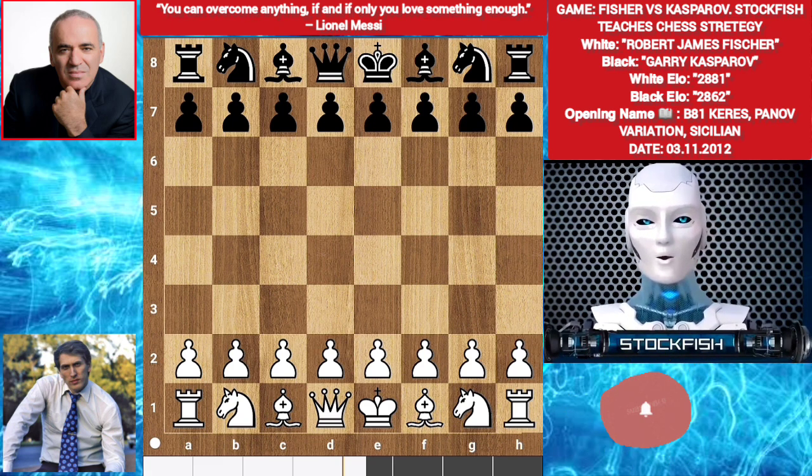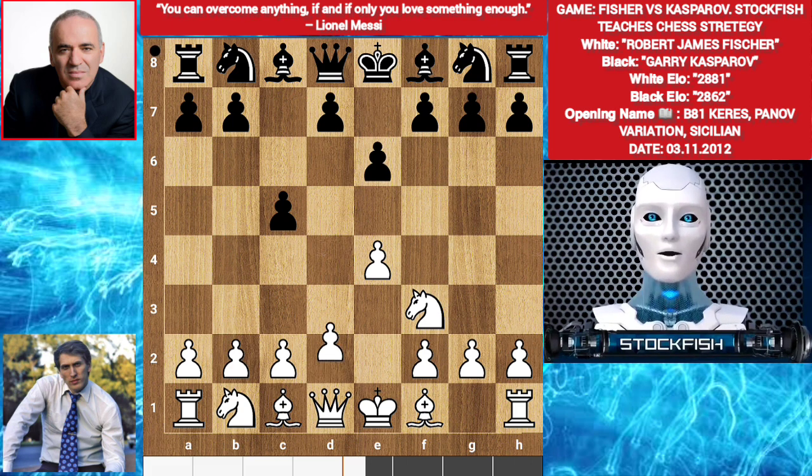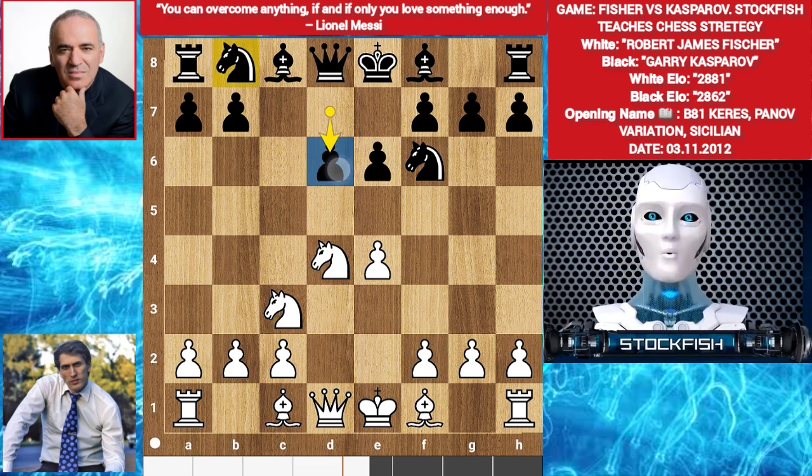His opponent is Garry Kasparov, who is a writer and political activist. Let's go. Fischer played E4. C5. Knight F3. E6. D4. C takes D4. Knight takes D4. Knight F6. Knight C3. Gary played D6.